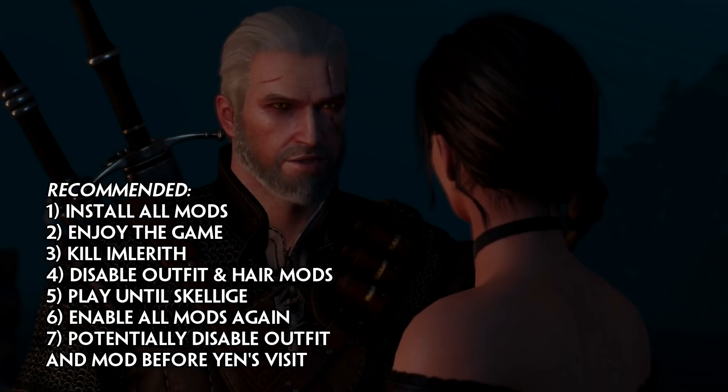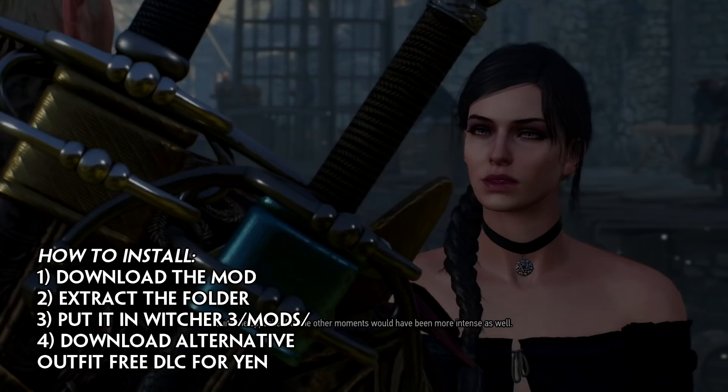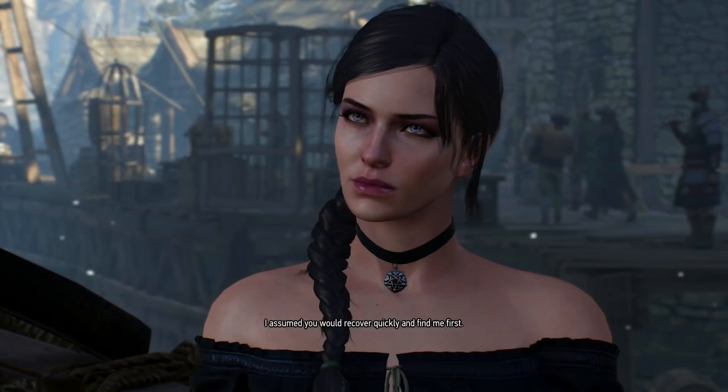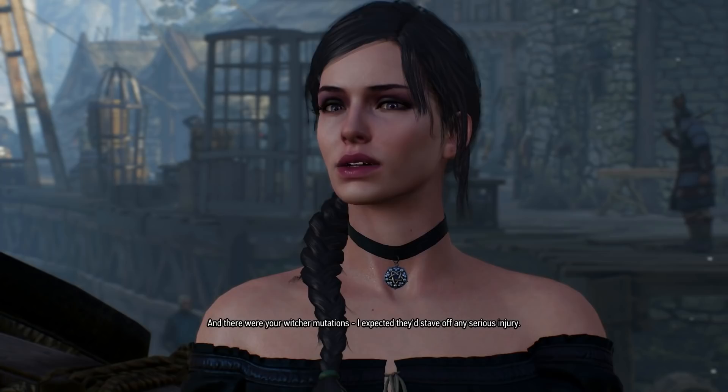Finally, if any of you aren't aware of how mods should be installed: just download them, extract the folders, and put them into your Witcher 3 mods folder — create one if you don't have it. It should be located in the main folder of the game. In order to get the outfit mod to work, you must have the free alternative DLC outfit for Yennefer installed. That is a DLC you can download from GOG or Steam or wherever you bought the game from. And if you want to disable a mod, simply take it out of the mods folder and you're done.